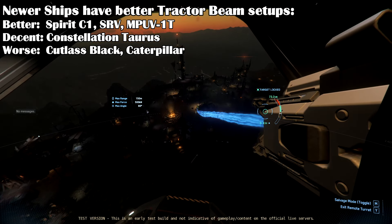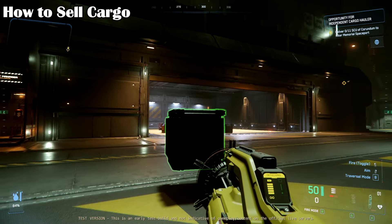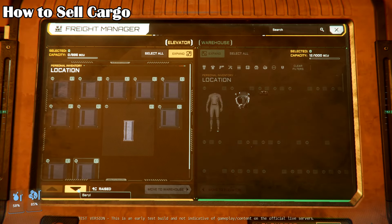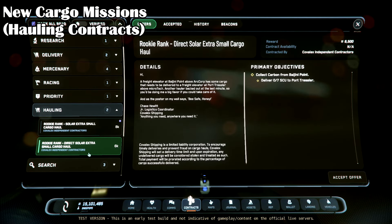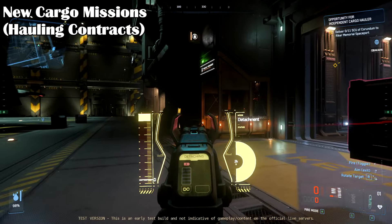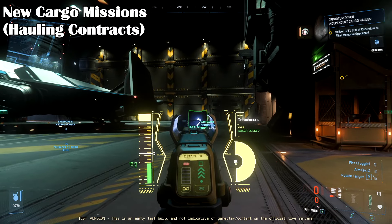The Cutlass Black has a tacked-on feel to its tractor beam, and there's a bug where it doesn't always work. Once you've loaded your ship with cargo and want to sell it, land in the hangar of the target location and unload all cargo in the cargo elevator. The unloading process works just like loading but in reverse, and you don't have to specify where the cargo goes. Once the cargo is sent down the elevator, run over to the TDD or sales terminal to sell it. You can also sell weapons, gear, salvage, and other items the same way. There are new cargo missions where you pick up a set amount of cargo and deliver it to one or more locations. You don't pay for the cargo, but failing to drop it off at the right place will fail the mission and lose you reputation with the cargo company. Advancing in reputation unlocks larger cargo missions with higher pay and more cargo, which often require a larger ship and better tractor beam setup. Just drop the cargo off in the cargo elevator — sending it down will complete the mission.